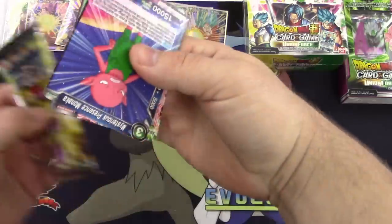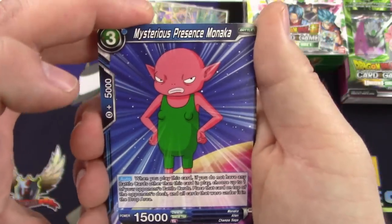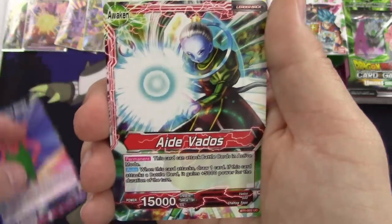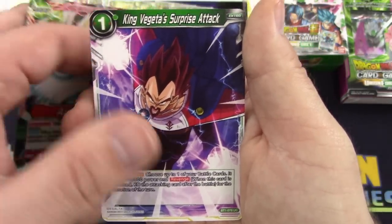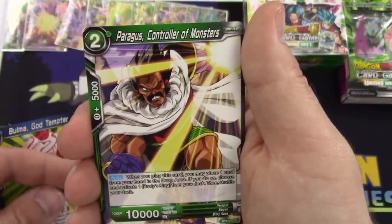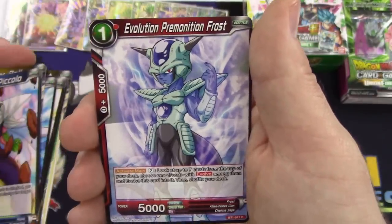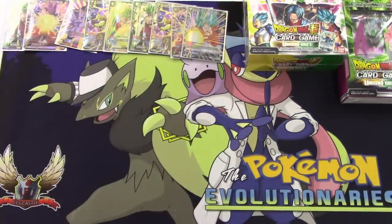Last pack of this booster box, then we go on to Union Force. Starting off with the most powerful fighter in the universe — Monaka. The leader of Monaka needs to be all four colors at once — it's that powerful. King Vegeta Surprise Attack, Cold Bloodlust, Bulma God Temptor, Paragus Controller of Monsters, Ultimate Judgment Jocko, Crusher Ball, Apul, Taunting Piccolo, Evolution Premonition Frost, God Charge Vegeta. That was a pretty solid box — six supers and a Special Rare.